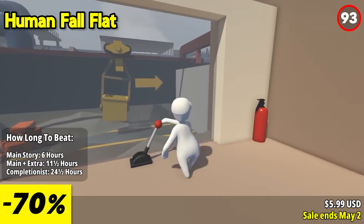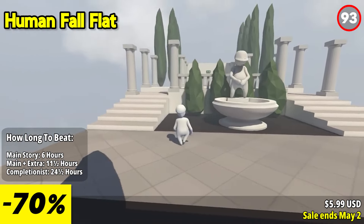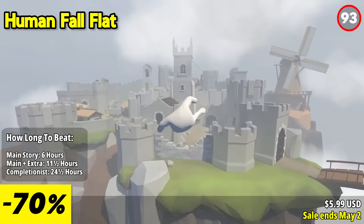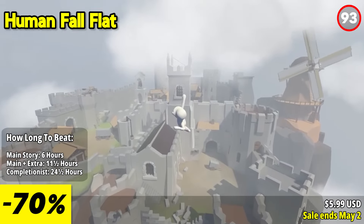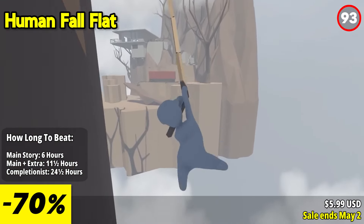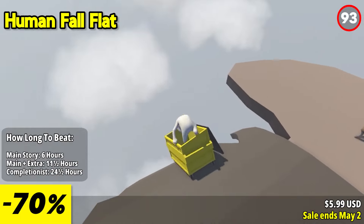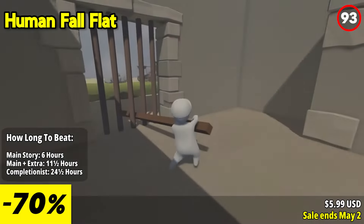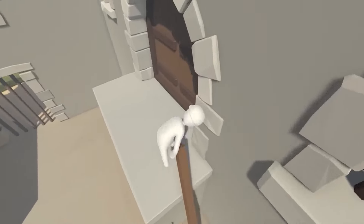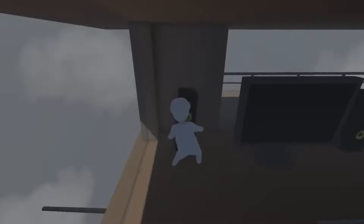Human Fall Flat is a charming and hilarious physics-based puzzle game that puts players in control of a wobbly and customizable character named Bob. This game stands out with its innovative gameplay mechanics, open-ended level design, and comedic moments. The open-ended level design allows for multiple solutions to puzzles, encouraging experimentation and exploration. Players can interact with objects, climb structures, swing across gaps, and use the environment to their advantage in unexpected ways, keeping the gameplay fresh and engaging.